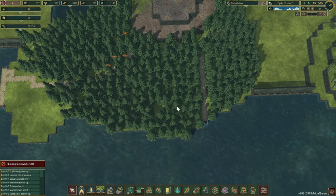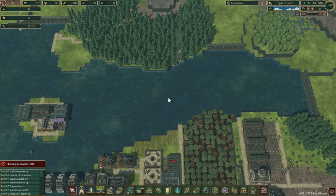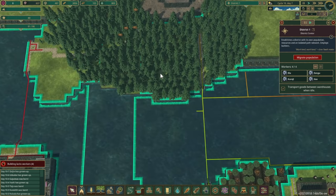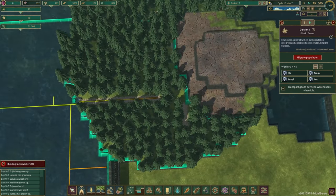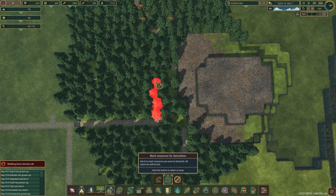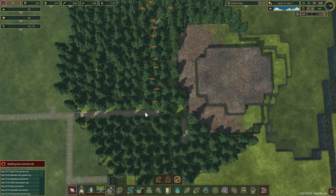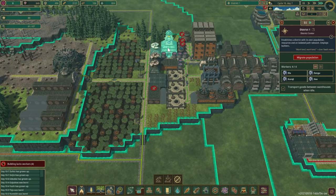This area right here needs some logging. Let's see how far the range goes — okay, that works there, but these guys don't go over there. So we need to get some trees removed here in order to get everything going. Let's select this area all the way across so we can get a pathway in there.